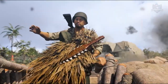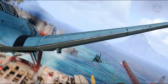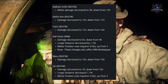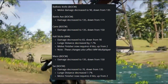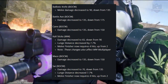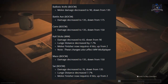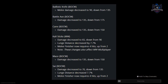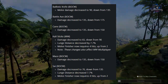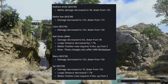There will also be some other weapons added into the game which aren't mentioned here because the patch notes only refer to their in-game code names, like SMG Echo — you'll see them when you go in game. For weapon adjustments, most melee weapons have received nerfs: the ballistic knife melee damage decreased to 90 from 135; battleaxe damage decreased to 135 from 175; cane damage decreased to 135 from 150; Kali sticks damage decreased to 65 from 90, long distance decreased by 7.7%, melee finisher now requires 4 hits up from 2. The mace damage decreased to 135 from 150, side damage decreased to 70 from 135, long distance decreased by 7.7%, and melee finisher now requires 4 hits up from 2. These changes also affect Modern Warfare multiplayer as well as Warzone.